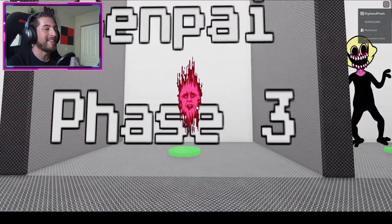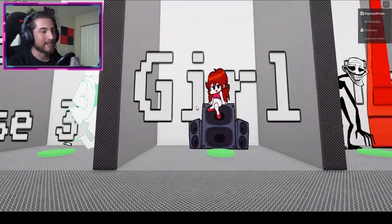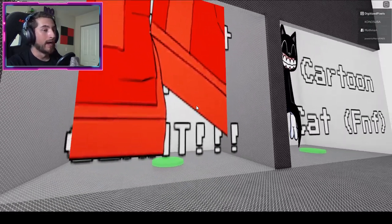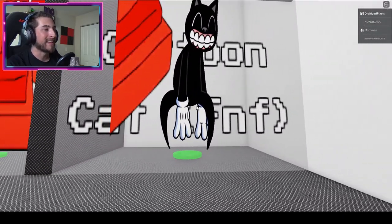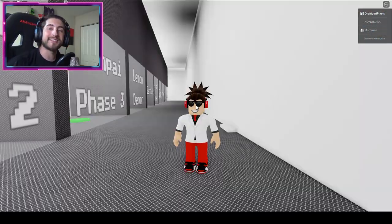And here's a recap of all the badges we collected today: Senpai, Senpai Phase 2 and Phase 3, Lemon Demon, Garcello and Garcello Phase 3, Girlfriend, Trolled, Toward Bot Super Giant, and Cartoon Cat FNF. There they are in all their glory!